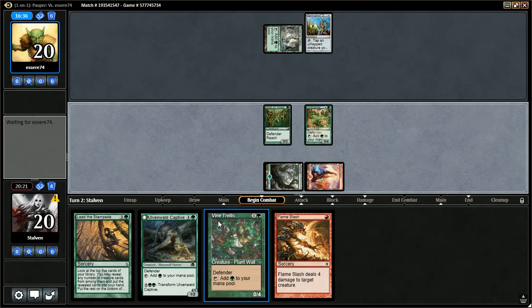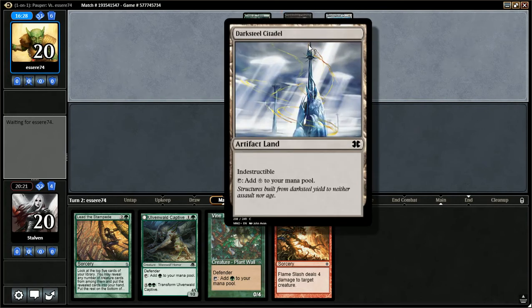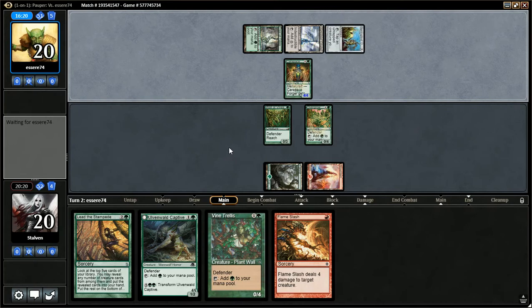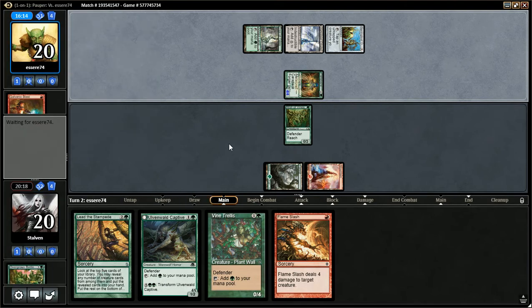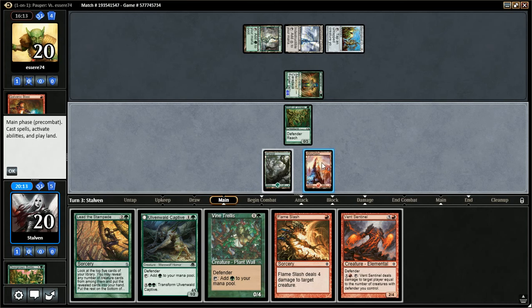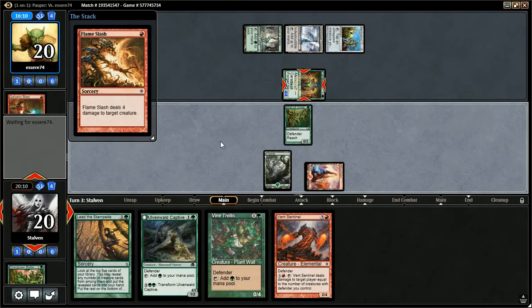Darksteel Citadel. Is this a Forger? Yep. I'm Flame Slashing that — it's one of the targets for my Flame Slash. And what is this, a Galvanic Blast? That's a little frustrating, I'm not going to lie. But that's four damage, not to my face. I really wish that was a land. We're going to Flame Slash this anyway. It's not mana efficient, but it needs to be done.